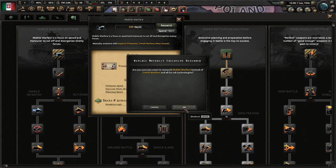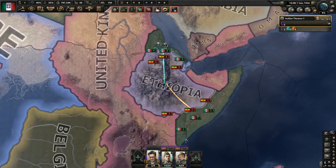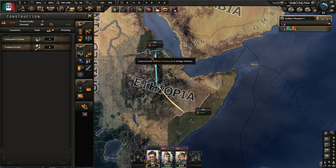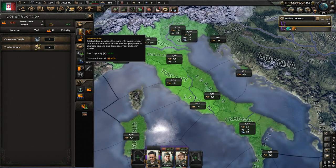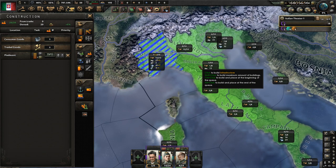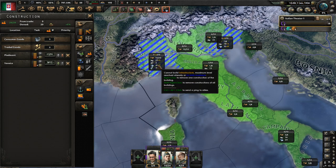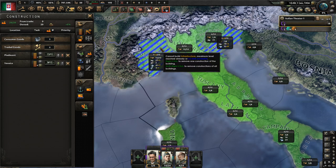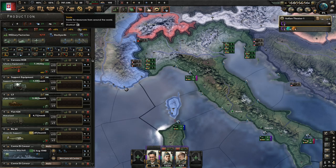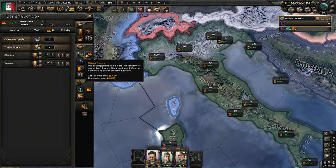We're going to go mobile warfare — my favorite — and I do think that's the only way to play this build. We're going to be building infrastructure up in Piedmont first because we're going to need good supply through France to the south. And then we're going to be constructing military factories.